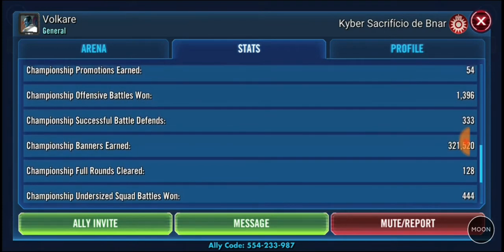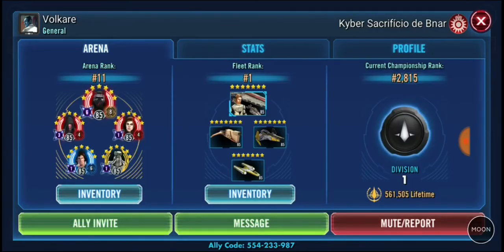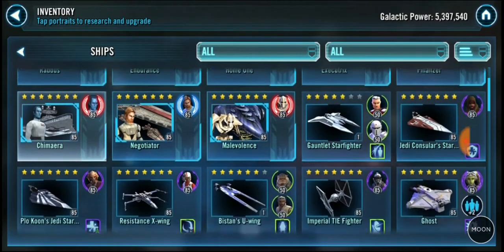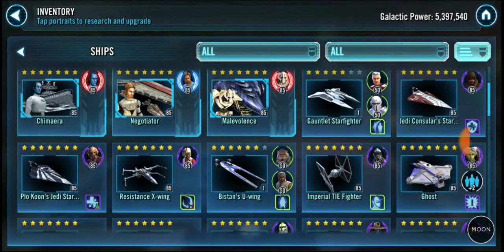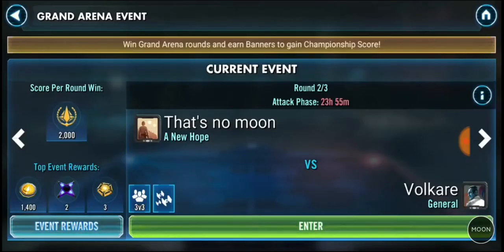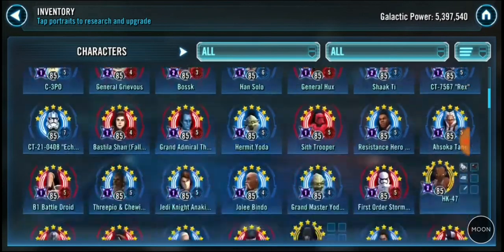I'm on about 570. The first thing I noticed was the successful battle defense, only 333. Now I set a paper defense and I've got 410. He has got some very good ships, very close to Finalizer 7-star. Holdo's one as well. He's got the BTL, the Rebel Y-Wing, etc. It's all the right ships and as we know ships cause us issues at times.